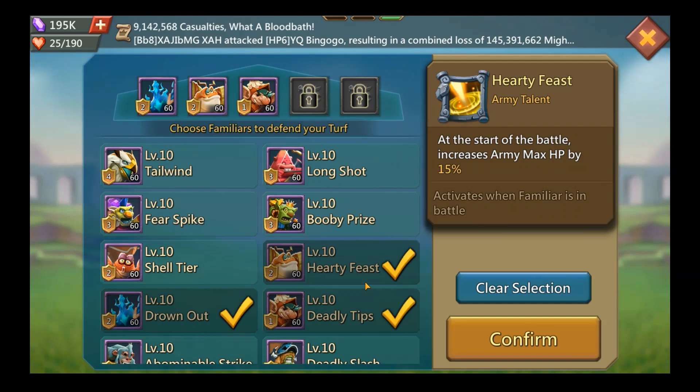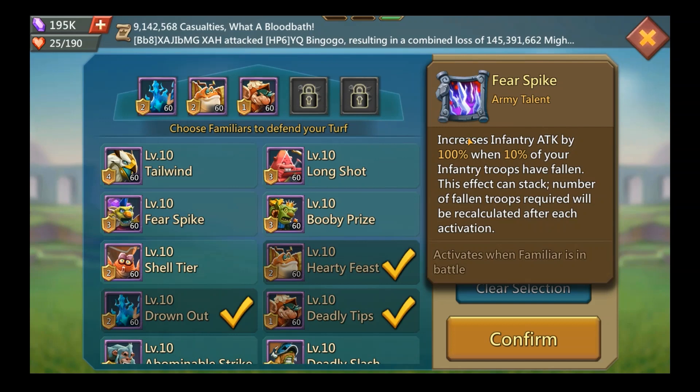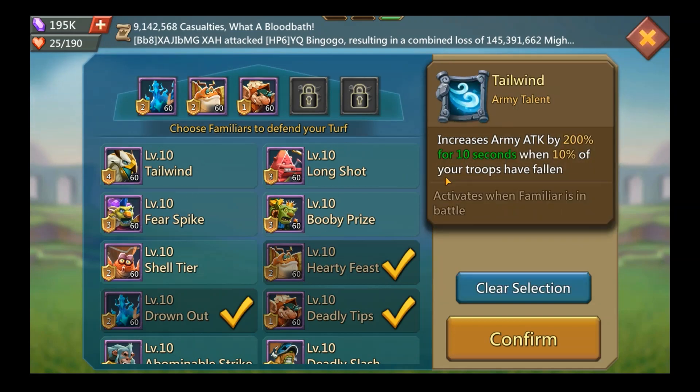Not only are Aquaris and Evil Weevil good on your wall, they're also useful when you start your blast — though you'll remove them later for the blast setup. You should not be using the stacking familiars that proc at 10% troop loss, because if you're losing 10% of troops it might mean you don't have enough troops, or if you do have a huge army the proc will only happen at the very end of the battle, so it won't really help.